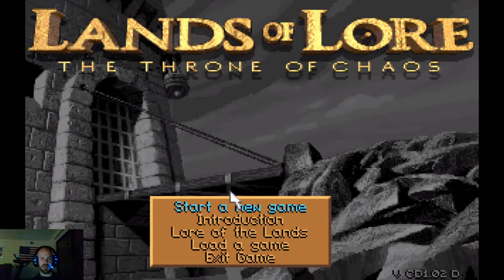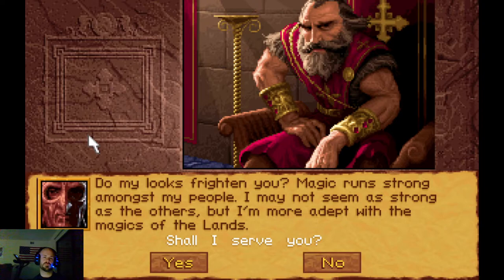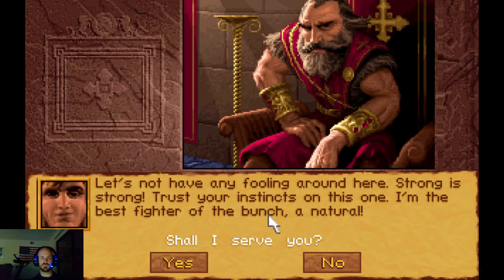All right, let's start a new game. I'm going to try and do one area per video, so this should be short - just exploring Gladstone. I'm going to listen to each of the introductions. King Richard says: 'I have need of a champion - who among you will volunteer?' First up is Ockshell the Draconian: 'Do my looks frighten you? Magic runs strong amongst my people.' Playing as Ockshell is definitely playing on easy mode.